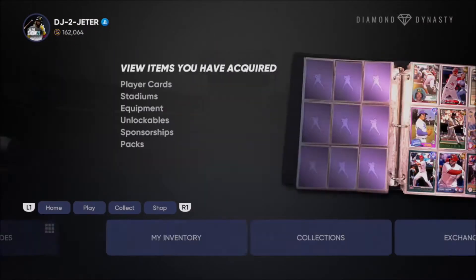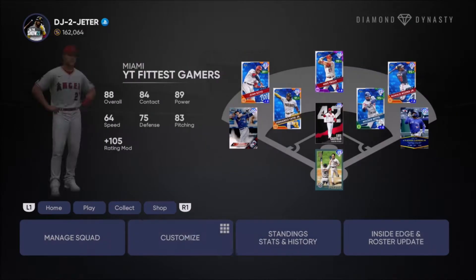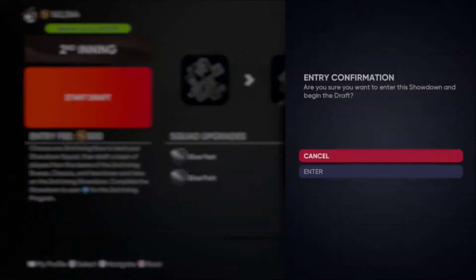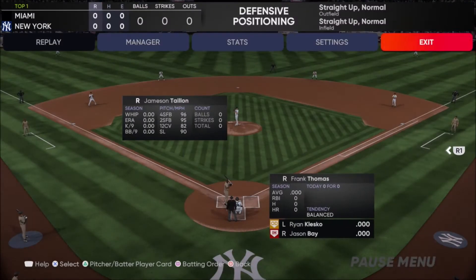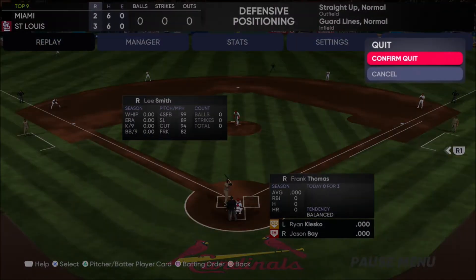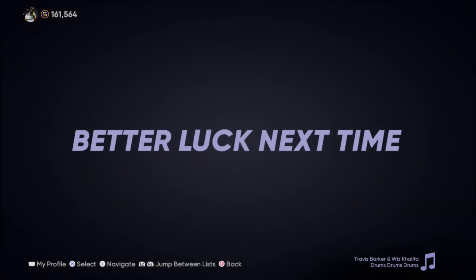All right guys, so very simple. You're going to pretty much go to single players, go to the showdown, and you're going to do the new second inning program showdown. It was gone for about a week because of the first inning program, but now we got it back, so now we're able to do this again. It's not a glitch — it's just a way to get unlimited packs. The theory is you don't lose stubs. You're going to draft your team, get in, quit, and you're going to quit until you get to the first boss battle. Shout out to Ampo for letting me know about this.